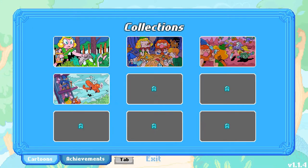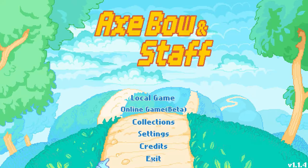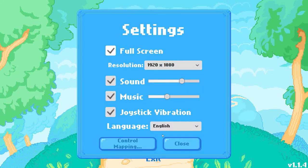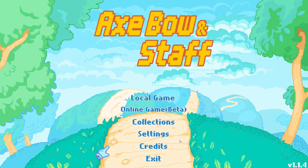The collections section shows pictures you've unlocked through the story. The online game section shows available games — I looked earlier and there's none. You can also set a password for your lobby if you want to create a room for one or two friends. In settings, options are fairly limited: full screen, resolution, separate sound and music sliders, controller vibration toggle, language selection, and control remapping.